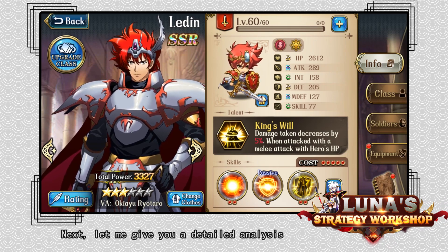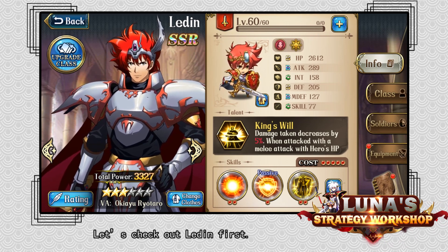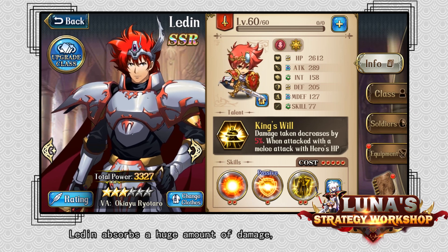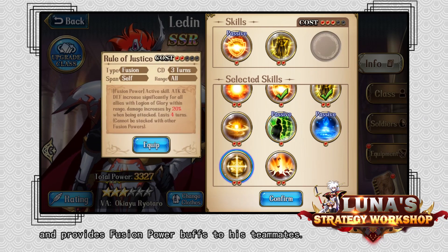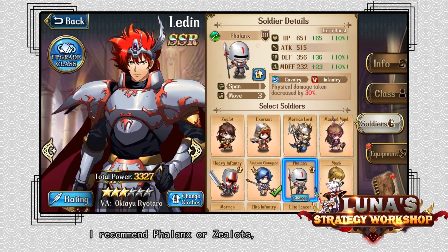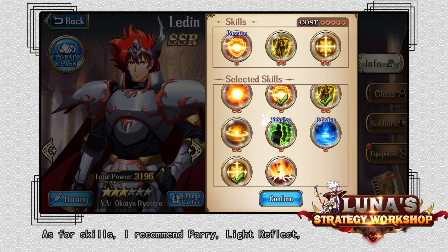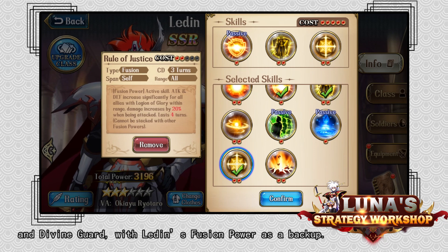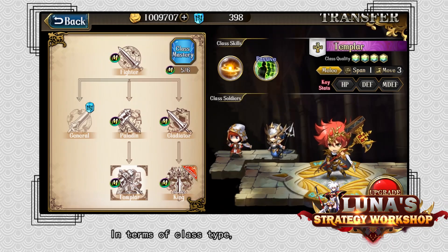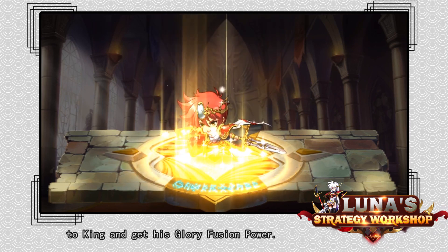Next, let me give you a detailed analysis of each hero in the Glory Dream Team. Let's check out Ledin first. As the tank of the team, Ledin absorbs a huge amount of damage and provides Fusion Power buffs to his teammates. In terms of soldiers, I recommend Phalanx of Zealots, with Amazon Champions as a backup. As for skills, I recommend Parry, Light Reflex, and Divine Guard, with Ledin's Fusion Power as a backup. In terms of class type, I suggest you upgrade Ledin to Templar. You'll need to spend two Rune Storms to upgrade Ledin to King and get his Glory Fusion Power.